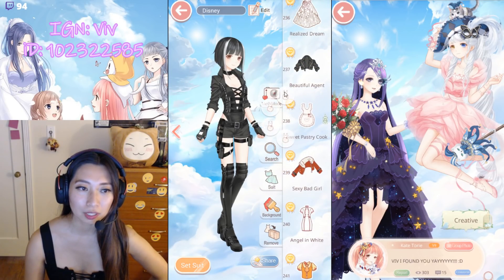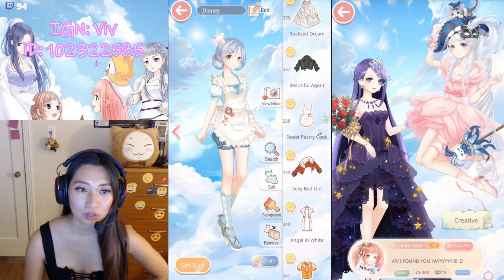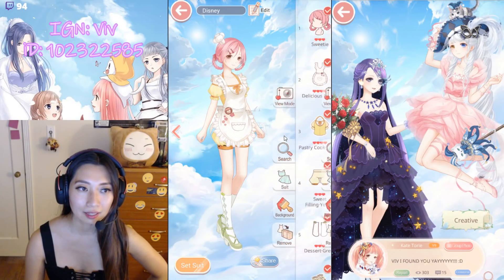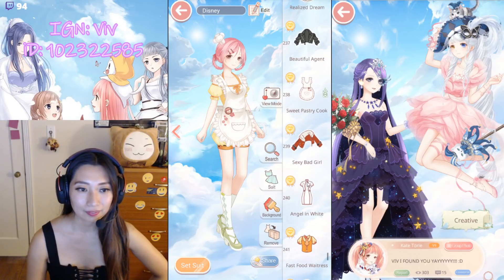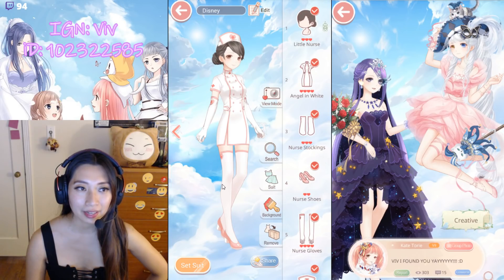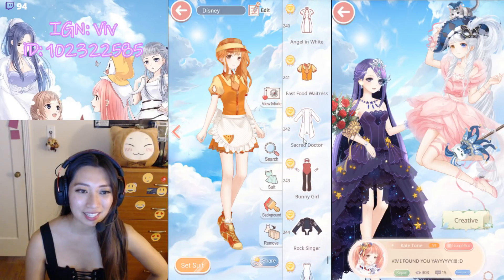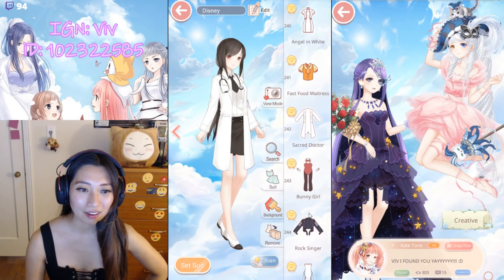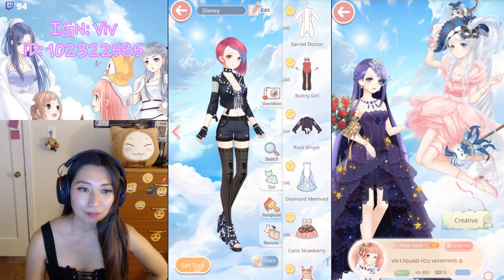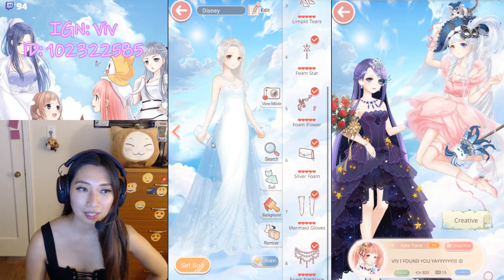Sweet Pastry Cook — four different colors here. Color number one, number two, number three, and number four. Sexy Bad Girl. Angel in White — hey, it's Nurse Joy! Fast Food Waitress. Sacred Doctor. Bunny Girl. Rock Singer. Diamond Mermaid — this was a VIP level suit.